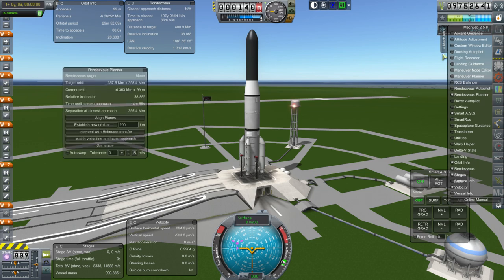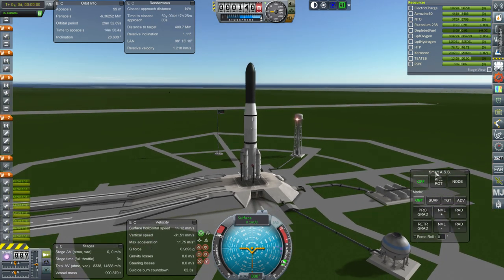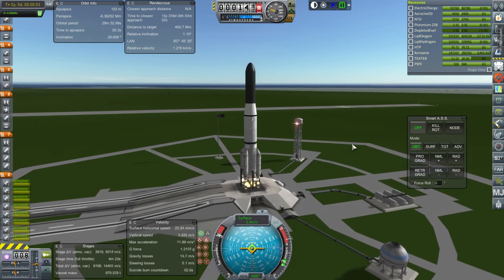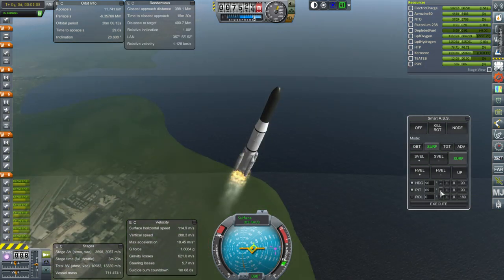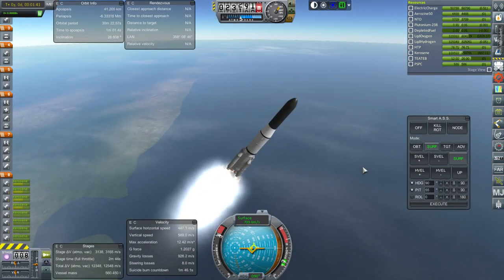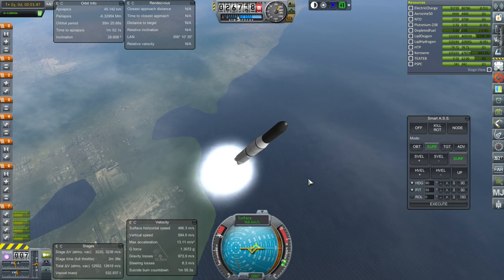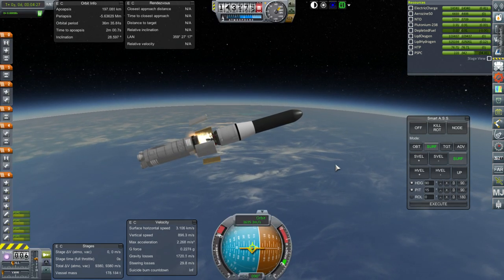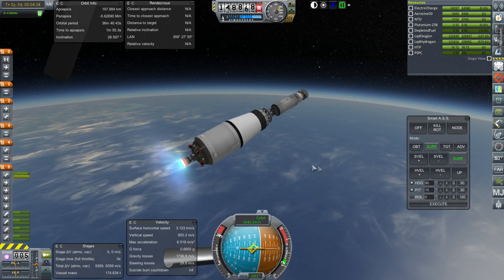Rendezvous planner. Alright, here we go — full throttle up, SAS is on, and ignition. Launch! First mission on the Voyager window — here we go. We are past the speed of sound. Booster separation — and the boosters went well. Separation and ignition with fairings — a combination fairings and J2 ignition. Very good, it works.